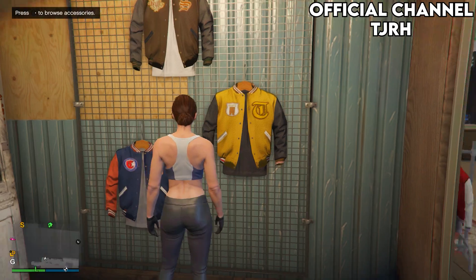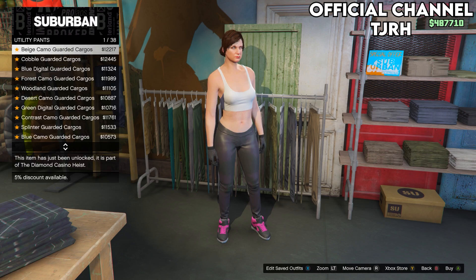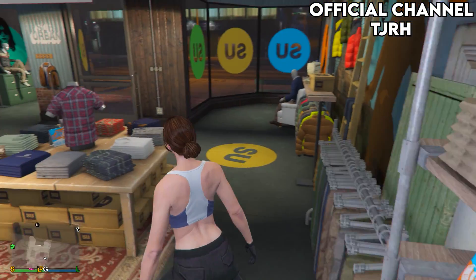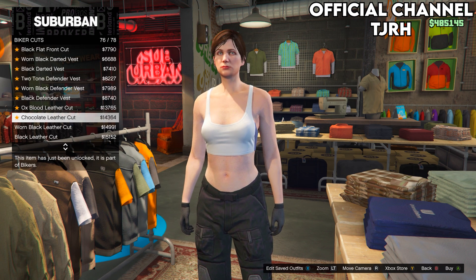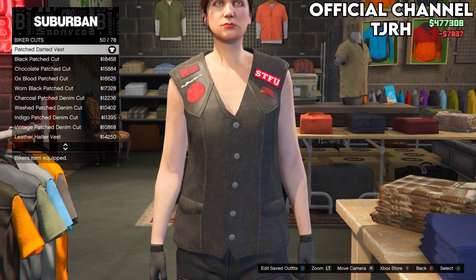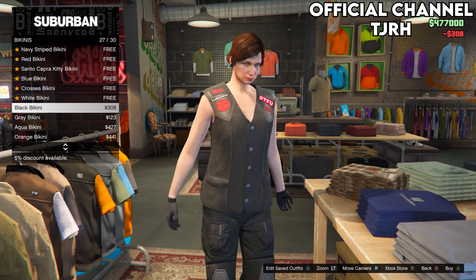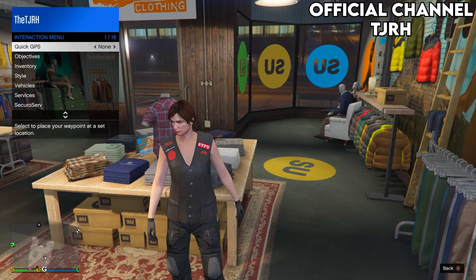Under Gloves, equip the black woolen gloves. Then go to Pants, navigate down to Utility Pants, and equip the black battle pants. Next go to Tops, go down to Biker Cuts, and equip number 50. Then go down to Bikinis and equip the black bikini, which should be number 27.